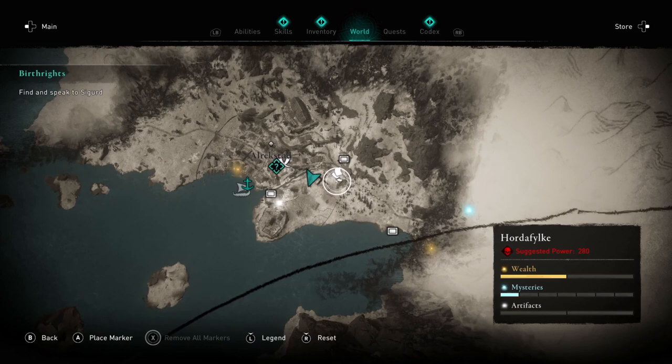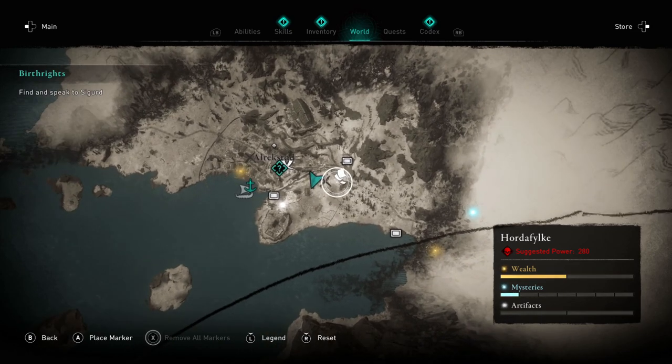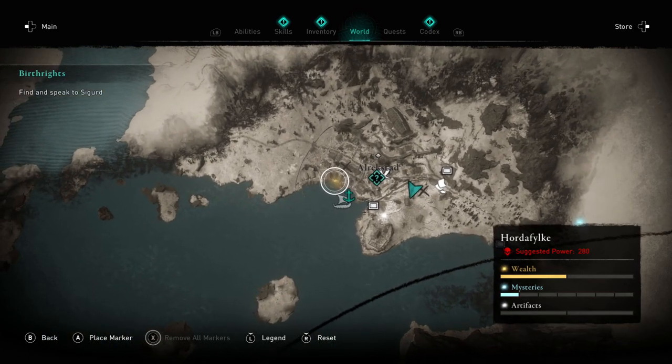One of the very first ones you can find is in the questline Birthrights. This is officially chapter 4 of the game when you go to see the King of the North. While you're in Alkstad, you're going to look for one of the gold glowy bits.